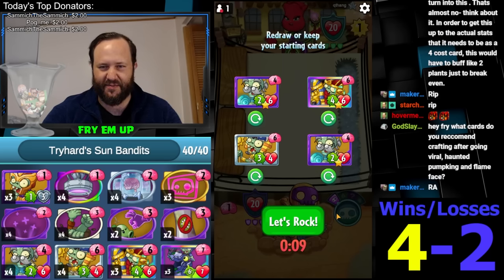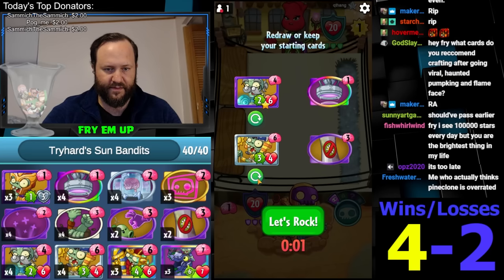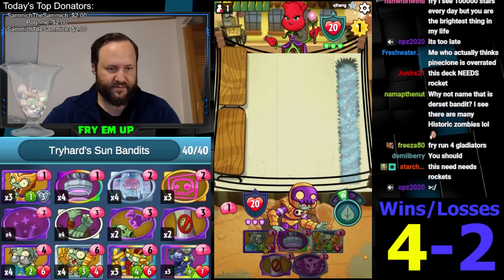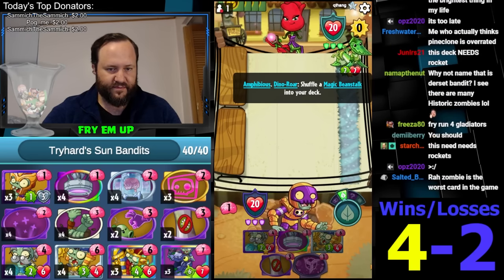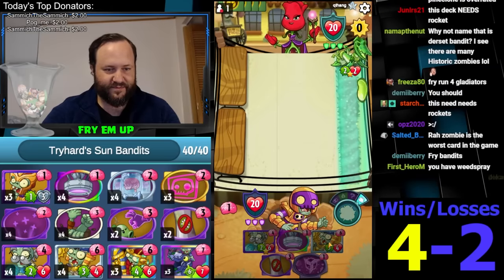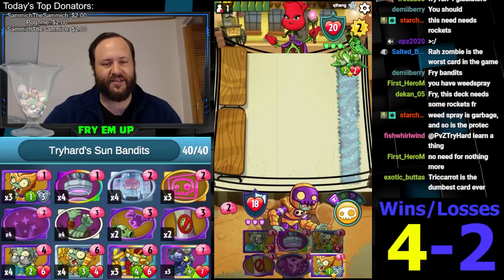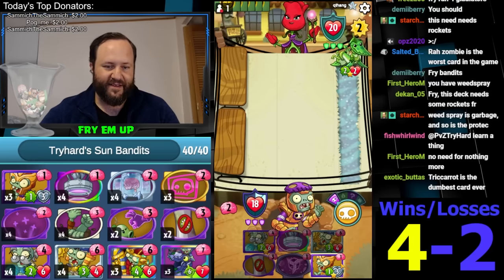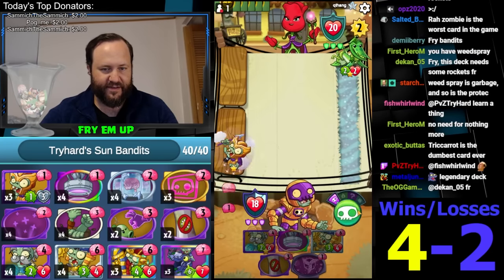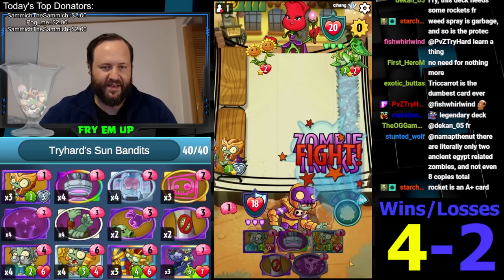I haven't even seen Escape Through Time by the way - that's another way to stall. Looking for Cryobrain. Maybe Weed Spray will be good against Spam Rose. Weed Spray typically does not even kill Triceratops - if they draw one card the next turn, it's beyond Weed Spray. So yeah, we'll just play this into aggro - let's see what happens.